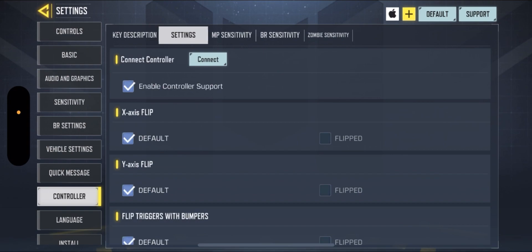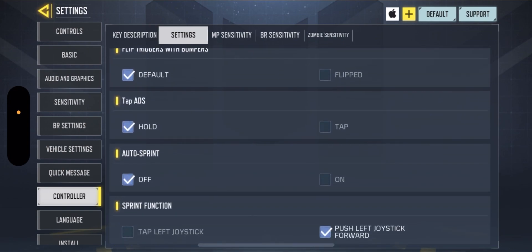Go down to controller settings. We're going to go default, default, default, hold, off, and push left joystick forward.